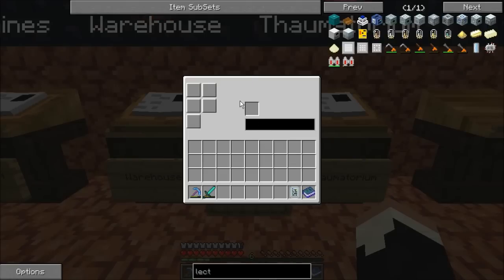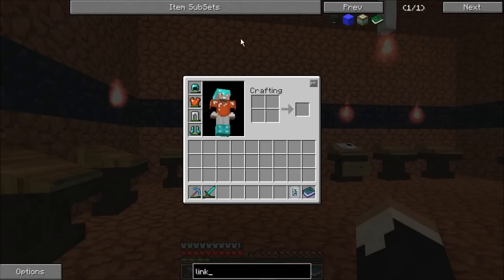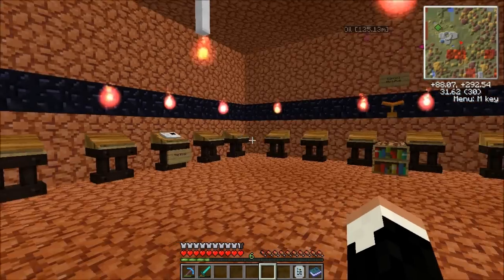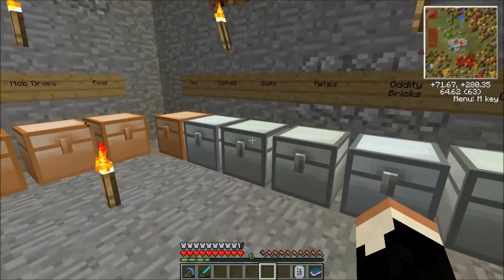This here is a link book modifier. It is extremely ridiculously expensive — it's nine blocks of diamond around a block of gold. So yeah, ridiculously expensive. But we now have quick and easy transportation to any part of the base. And you can see I still have a pretty decent amount of diamonds.